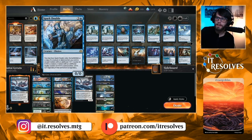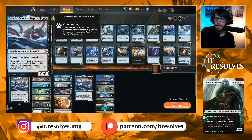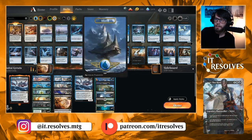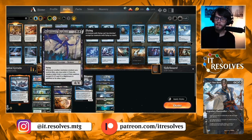The way we keep copying Garuda is with Spark Doubles — we've got a four-of. Spark Double comes in, copies Garuda, we get another trigger. Thassa does something very similar: we bounce the Garuda and can actually combo off at the end of the turn if we miss it during our main phases. That's quite good for us.